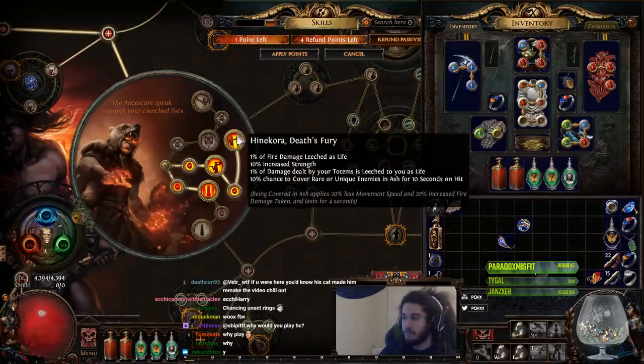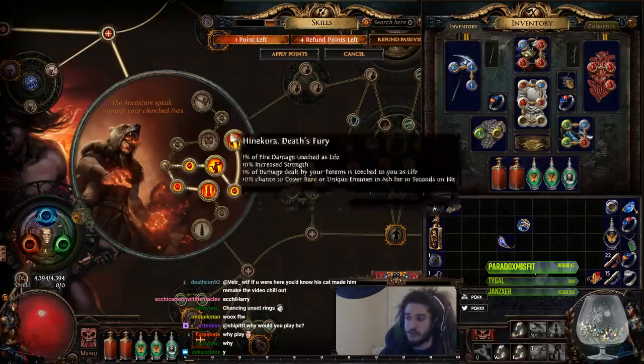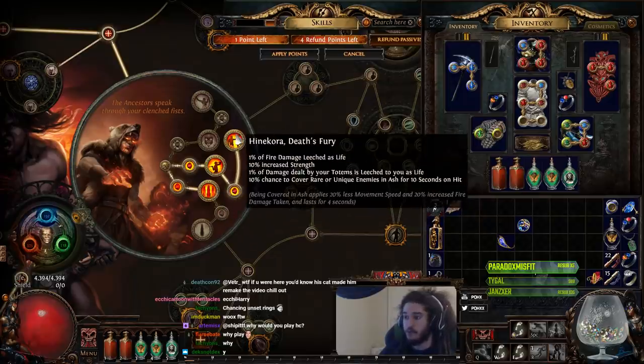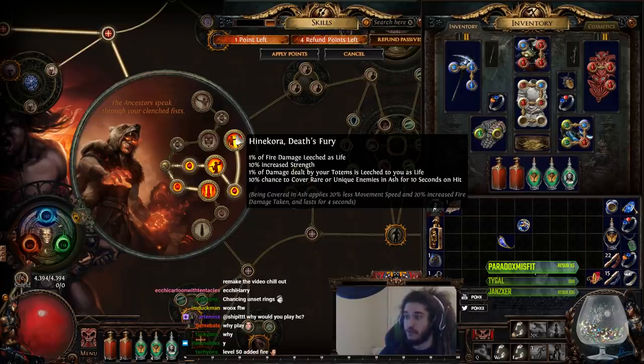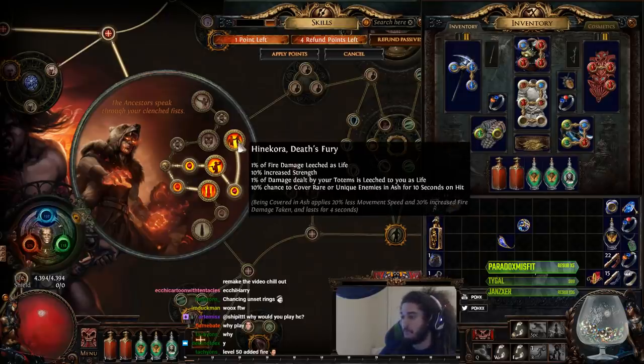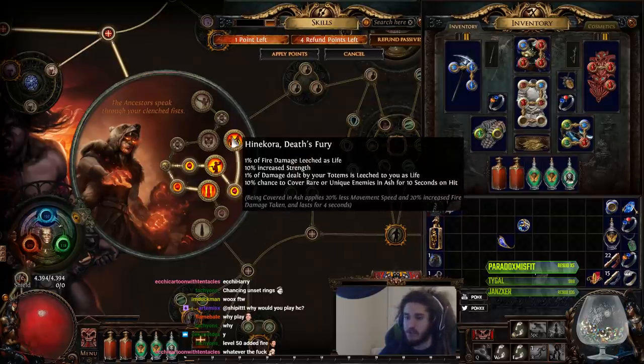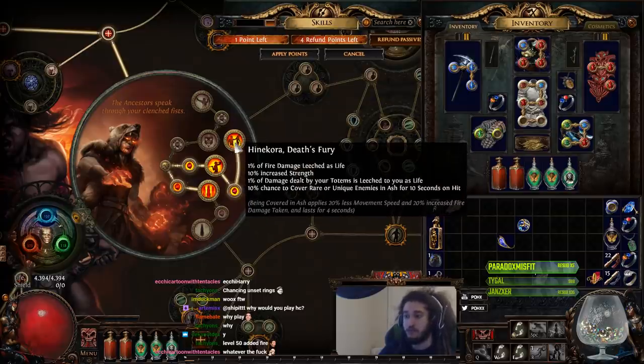We get Hinakora's Death Fury. I picked this one because I was leveling with Consecrated Path. It gives us fire leech, plus 1% of damage dealt by your totems as life leech to your life, which is going to be crazy sustain when bossing. We also get a 10% chance to cover rare or unique enemies in Ash — a really huge multiplier, and really good because we can't use things like Arcane Surge since we're on Blood Magic.